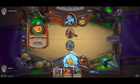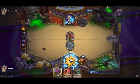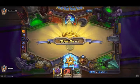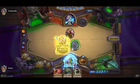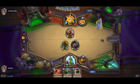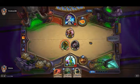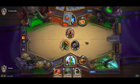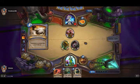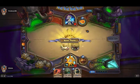Frostbolt to face. Time to get our 7-7 on turn 5. Polymorph? The beginner mage deck is OP.